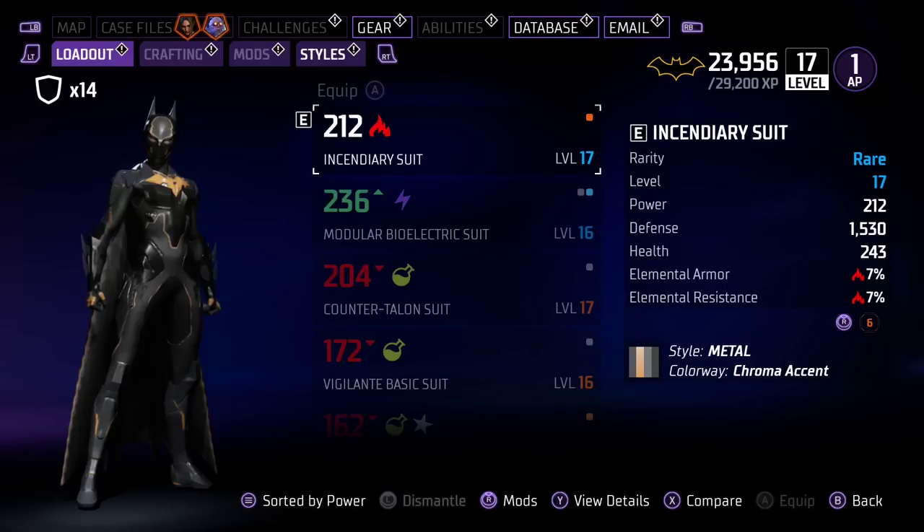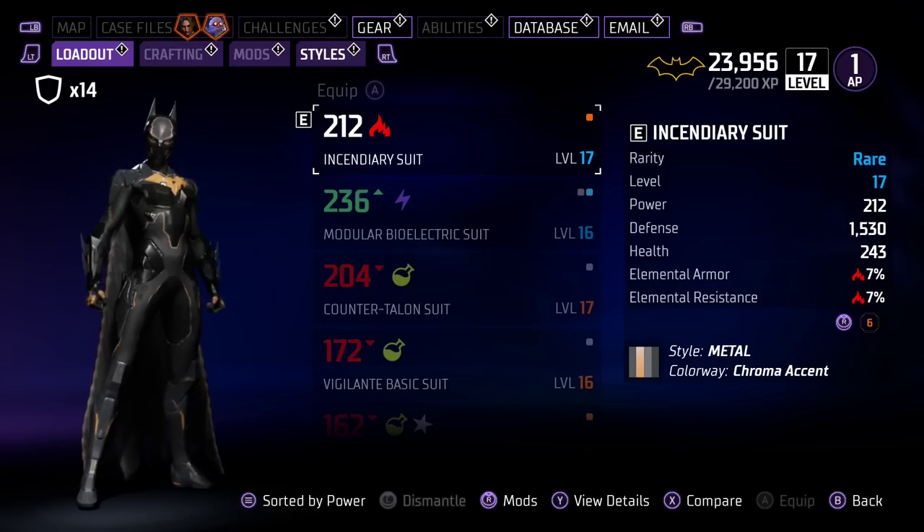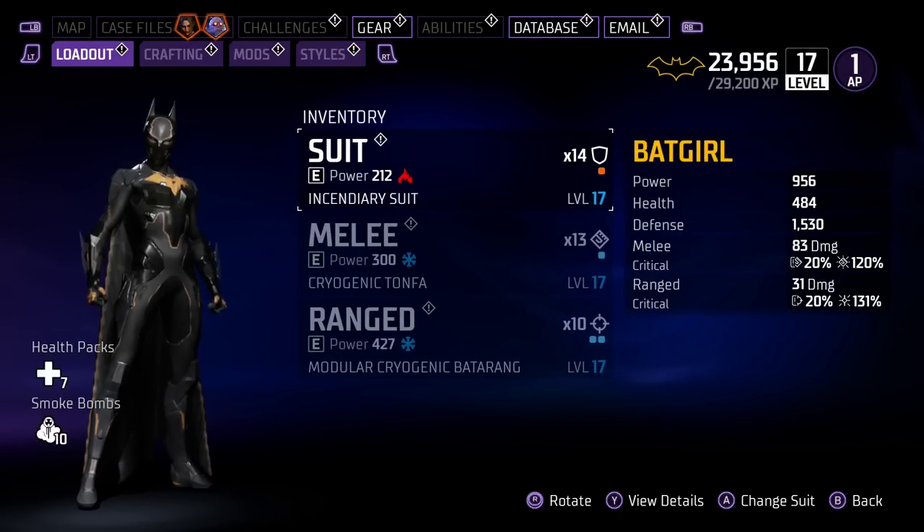There's times where I come back and I've picked up a new suit and I'm like, wow, this one's really OP. But if you look, this one has a higher power, but it's way weaker than my incendiary suit. So don't always pay attention to the power — it's not the best indicator. Anyone who's using power as their only system is essentially going to be using weaker gear than most other people without realizing it at first.